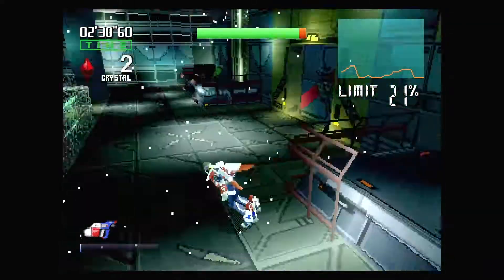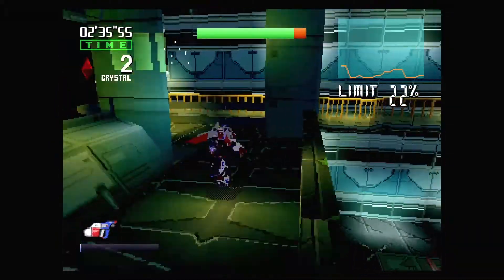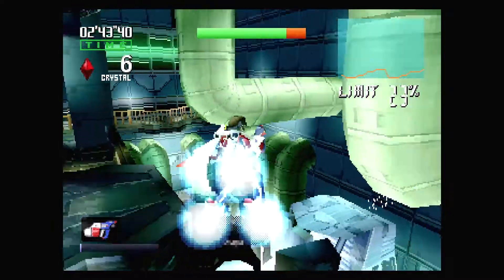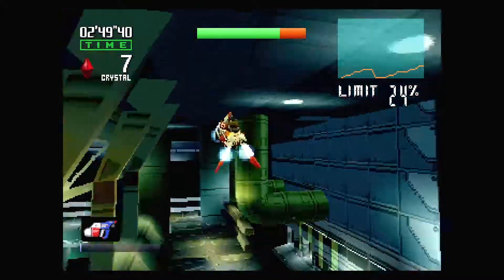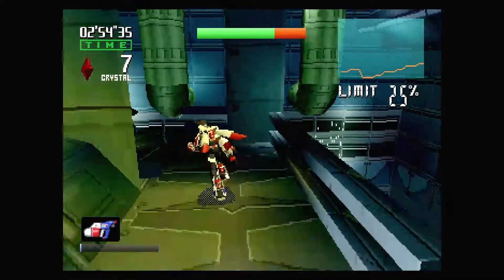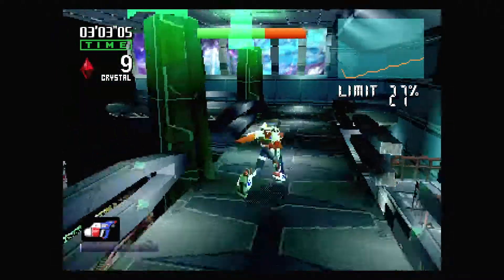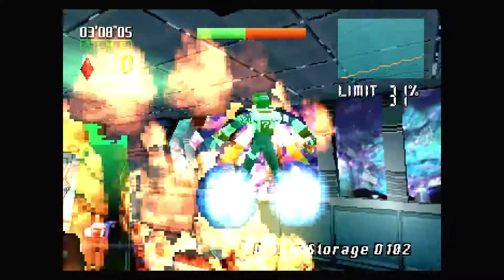Terrorists. Enter that room. Cross that bridge and proceed through the door. Careful! Your shield is out.